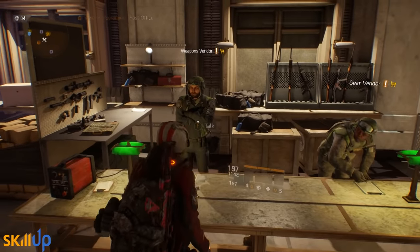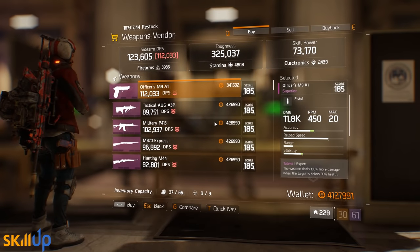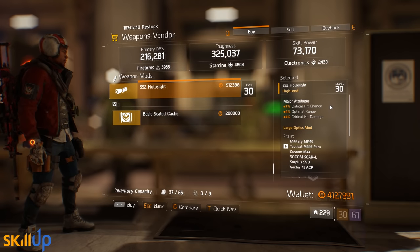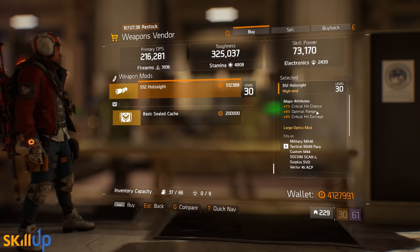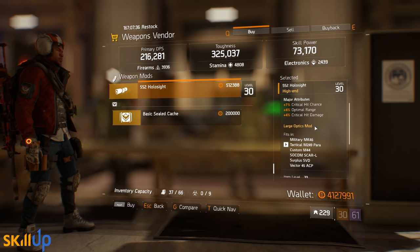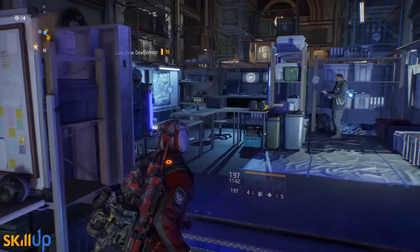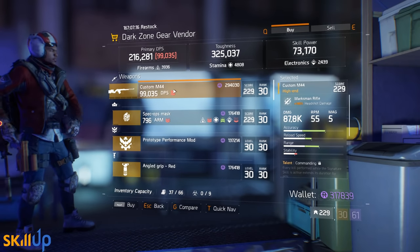At the base of operations, the weapons vendor — the one no one has spoken to since launch — is this week selling a 552 holo sight with crit hit chance, optimal range, and crit hit damage. Great combination of stats, well done to this guy. The dark zone gear mod vendor, someone we also haven't spoken to in forever, is selling some notable items this week.